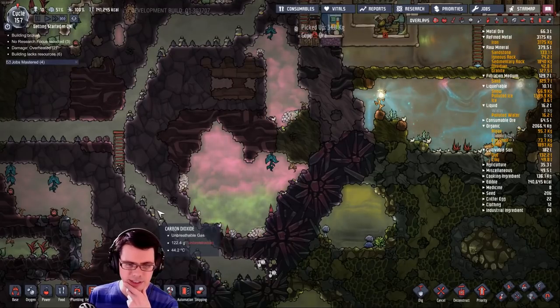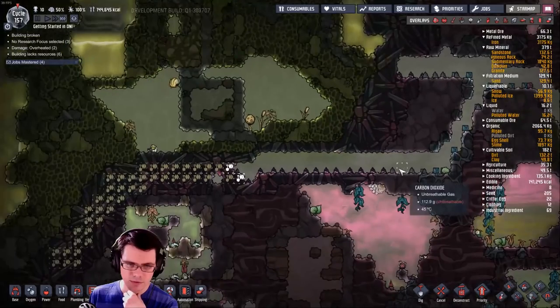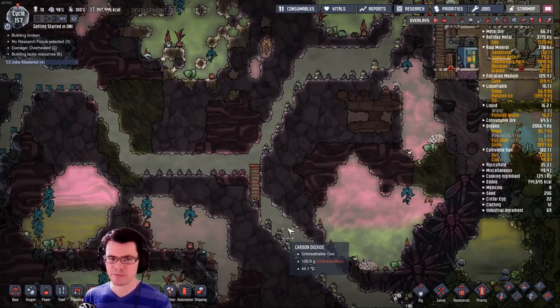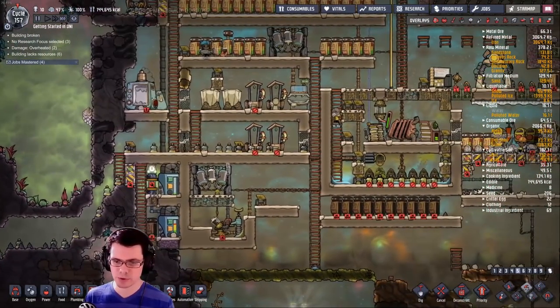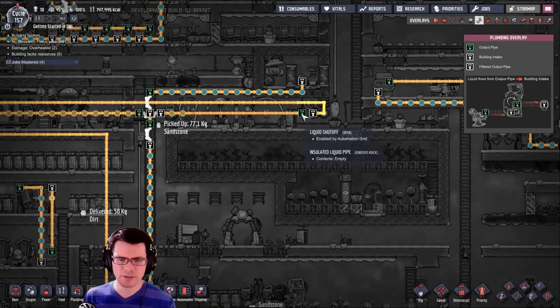There's an interesting idea — what if you take polluted oxygen and dump it on the ground in a hallway like this when you're digging out over a long distance? Then it gives off oxygen in that area so your dupes can breathe rather than hold their breath while going through a giant tunnel. Interesting idea.